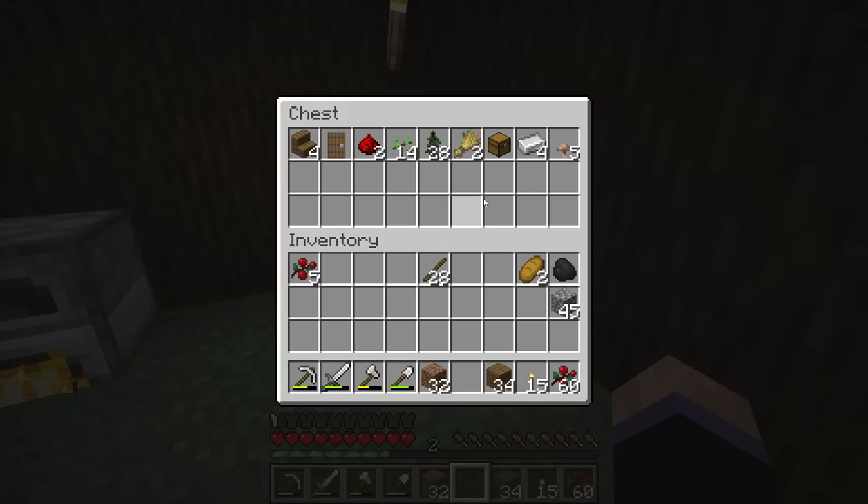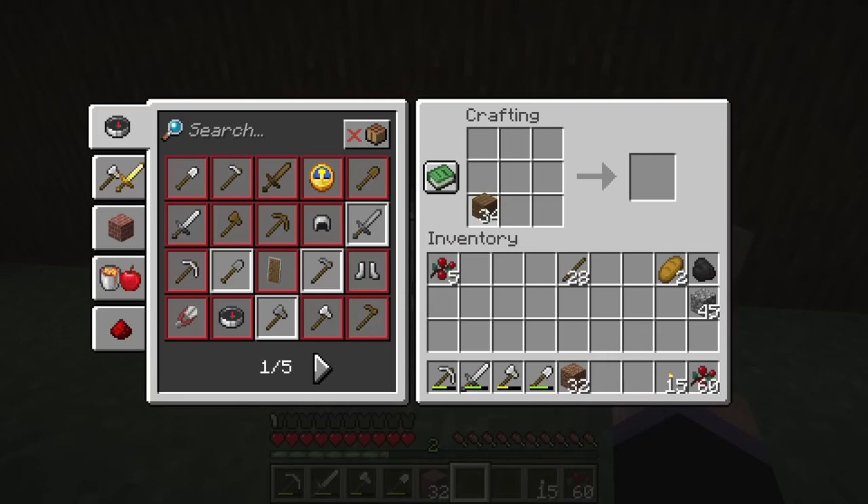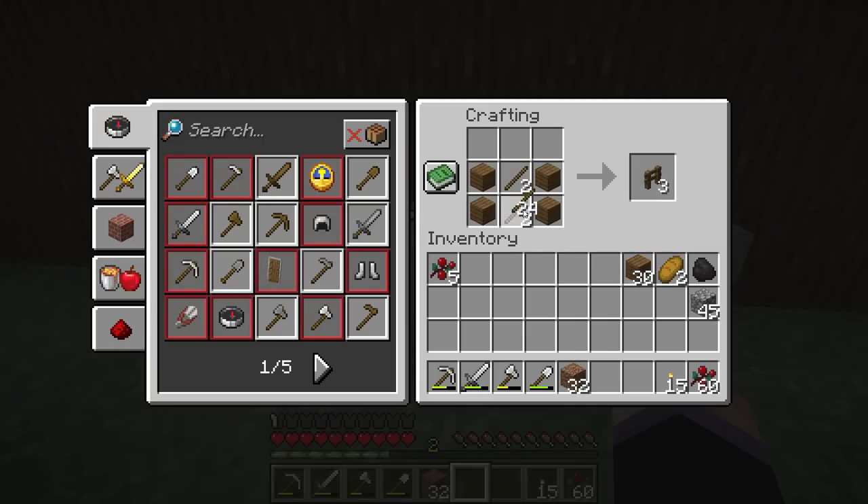Let me see how much wood I actually have — I've got a decent amount. Let me see if I can remember how to do this... Ha, I remembered how to make a fence, sweet! I don't know exactly how many I'm going to need so we'll start off with just a chunk of them. Twelve — that is definitely not going to be enough.